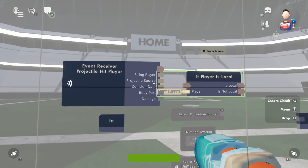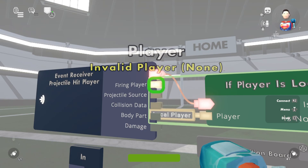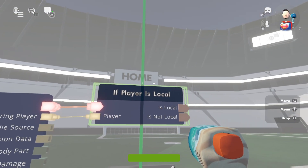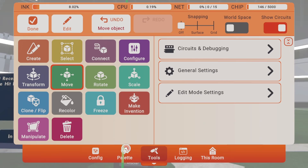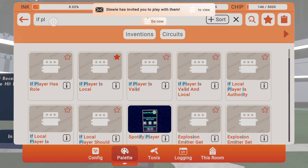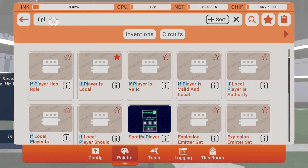The 'if player is local' chip minimizes the signal to one player instead of broadcasting to everyone. If you have 10 players all sending a 'take damage' signal to one player, the damage adds up — 10 players sending 10 damage each equals 100 total. We don't want that. This minimizes it so only the player who shot you sends the damage signal.